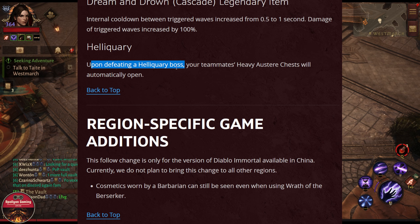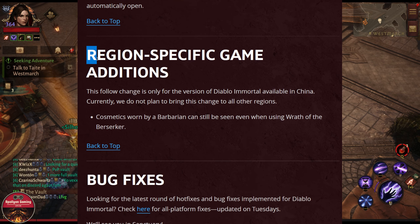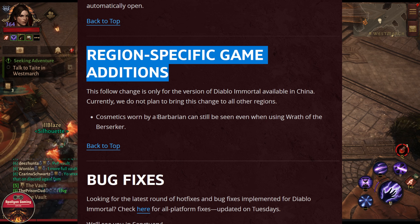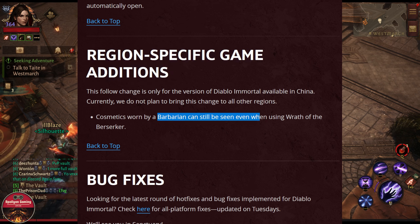Helliquary changes: when you kill a Helliquary boss, the chest will automatically open. For the region-specific game edition, I'm not sure why this is not coming to the global version as well — Barbarian cosmetics can be seen when the Barbarian is in Wrath of the Berserker form.